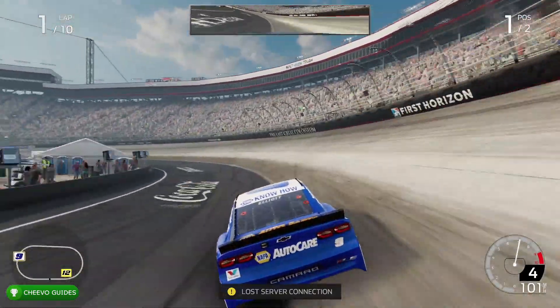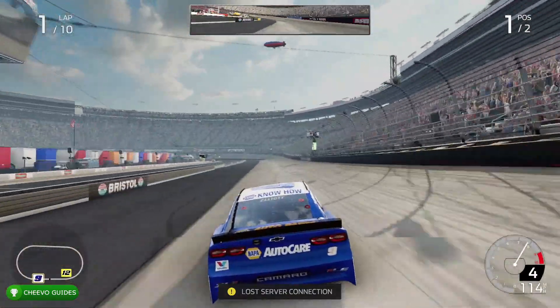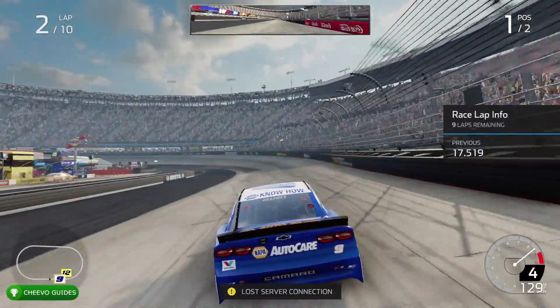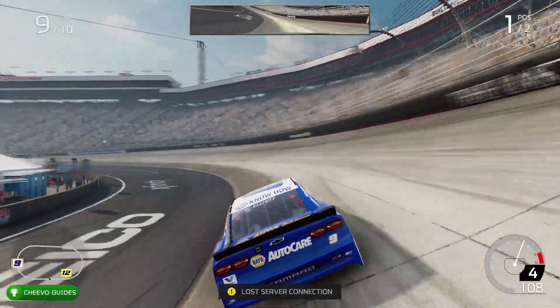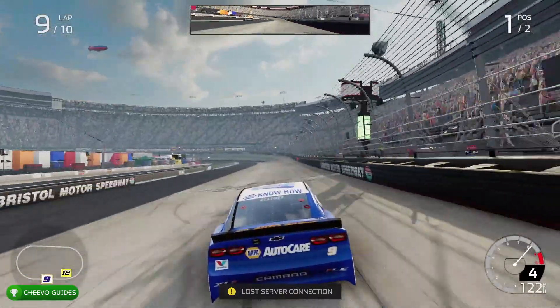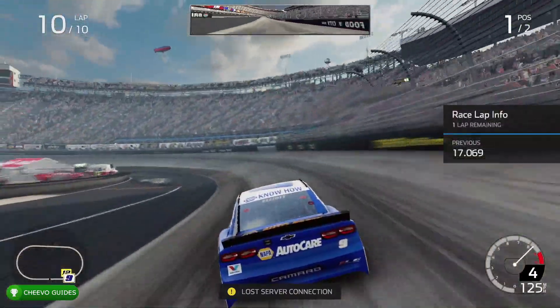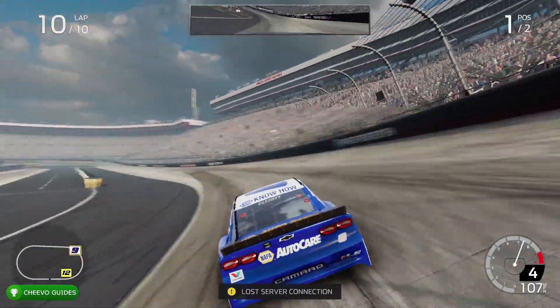All you have to do is finish the race. Depending on how long the track is, you may have anywhere from four to ten laps on a two percent race. All you have to do is enter an online race, don't press any buttons or move your sticks at all — you're going to end up losing server connection, and then all you have to do is finish the race and you will get first place every time.